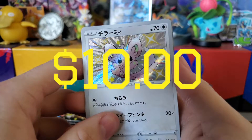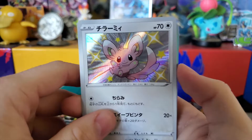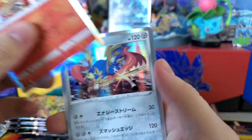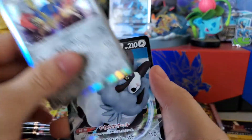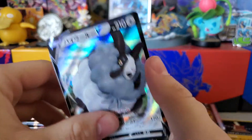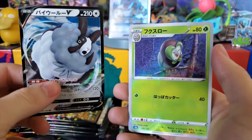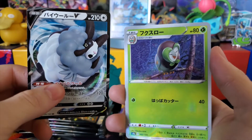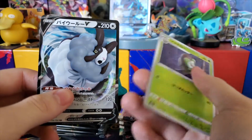Shiny Minccino — this is actually such a cool card. There's my Cinderace holo, hollow Zacian, another Double V, and then an oil stain — what's the middle one's name? Dartrix? Something like that.